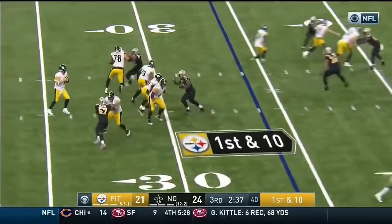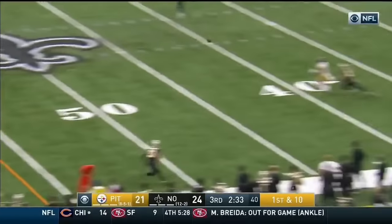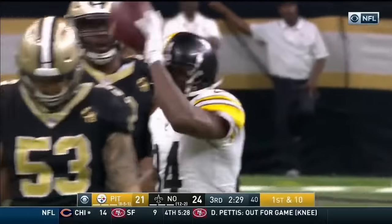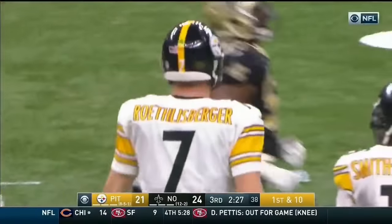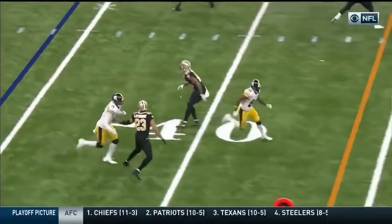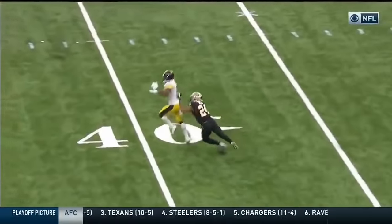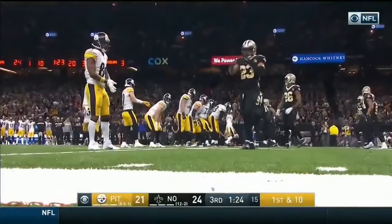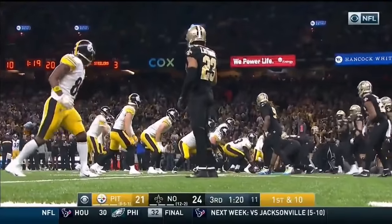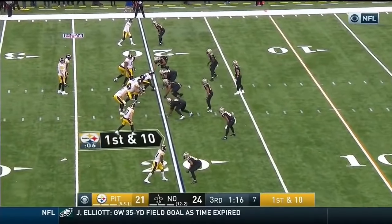First and ten. Correcting and firing and completing — Antonio Brown all the way down to the New Orleans 40. Straight cover two, which means the corners are in the flat and the safeties are high. Once you give Roethlisberger that look... This is surprising. New Orleans is struggling to stop somebody — this doesn't happen at home very often.